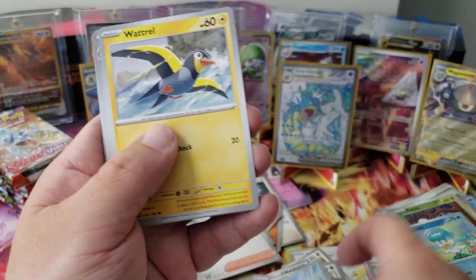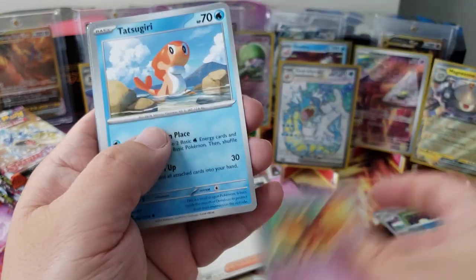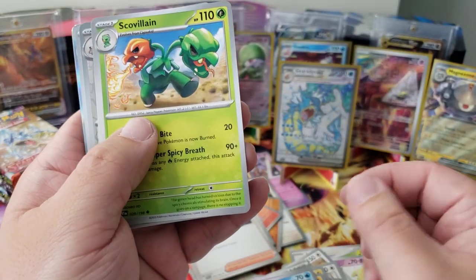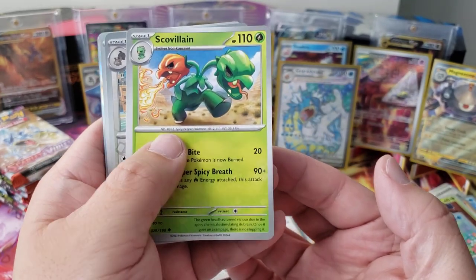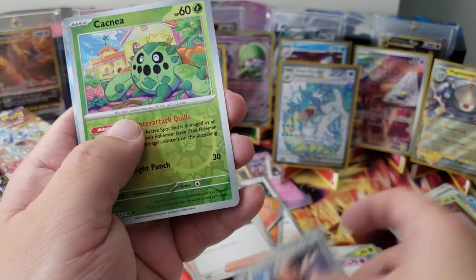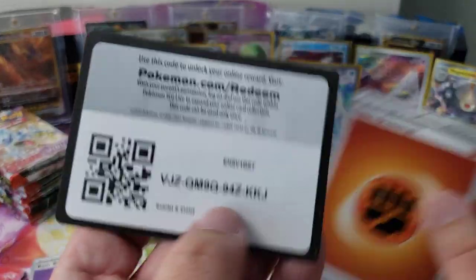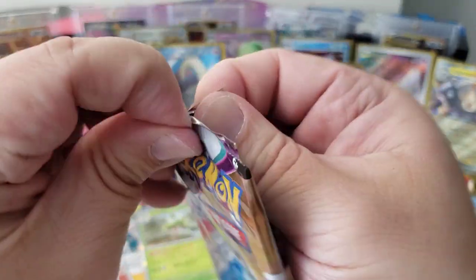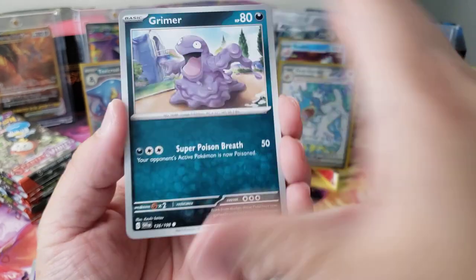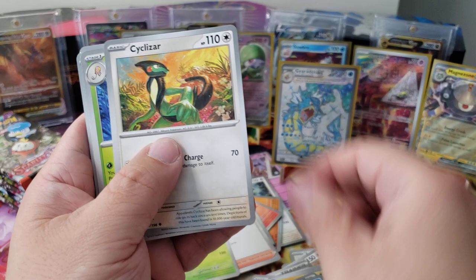Slowpoke, Watchog, Ralts, Dashbun — that makes sense. Tatsugiri, Scovillain — yeah I pulled the Illustration Rare of this guy, hilarious, the green head is the mean one. Greedent, Cacnea, Arboliva — herbalist, yeah that makes sense. That's so great — 36 packs, let's get through it.